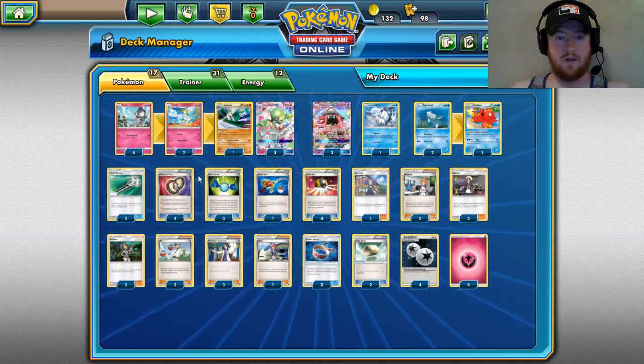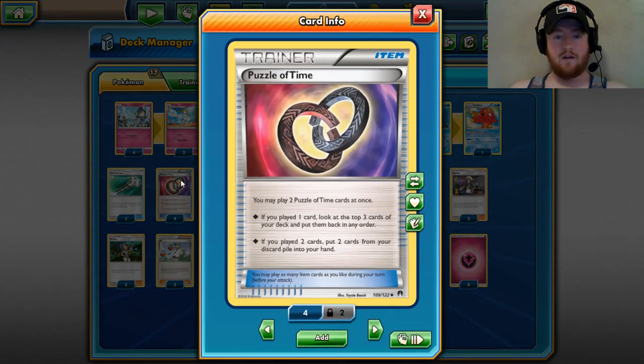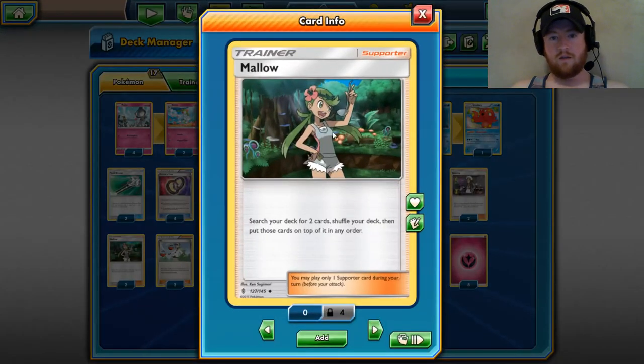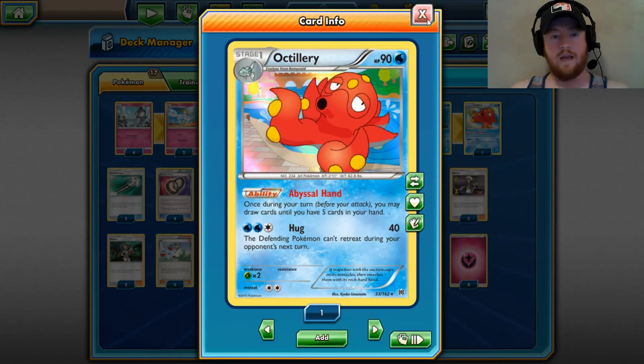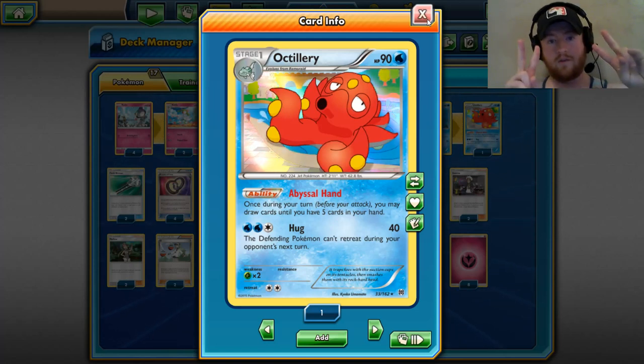You think that's great, but we lost VS Seeker, so we can't really get stuff out of the discard pile. Oh, but we can — two Puzzles of Time. Whenever you play two of them at the same time, you can put any two cards from your discard pile into your hand. Not just a supporter, not just an item, any two cards. DCE and Energy for attachment, Rare Candy, Gardevoir — go for it. And then just put two Puzzles of Time on top of the deck with Mallow and draw them with Octillery.